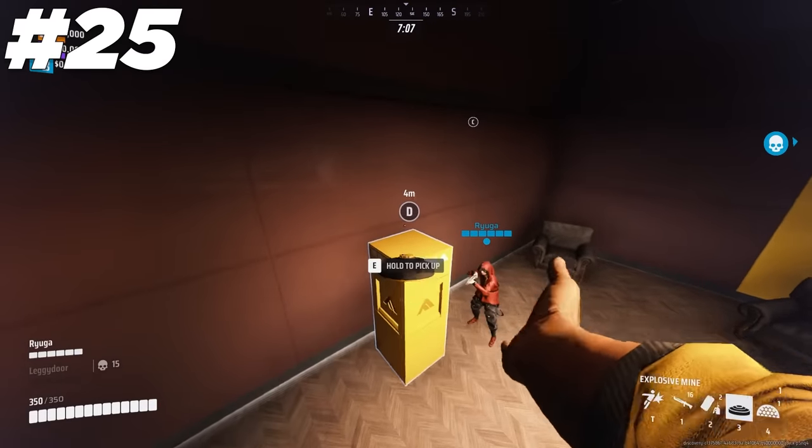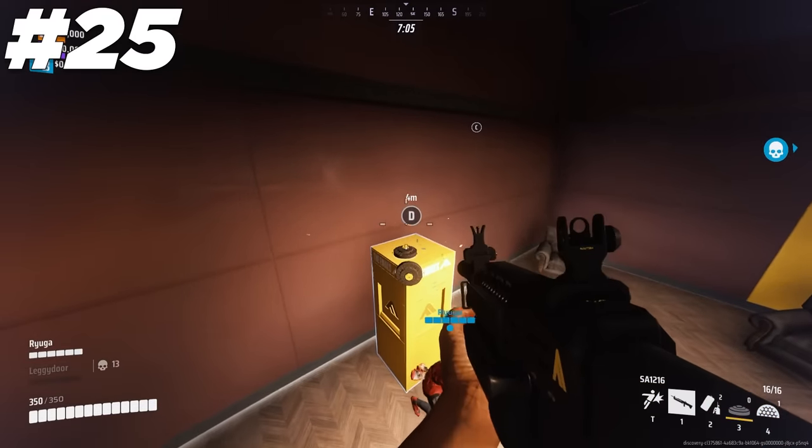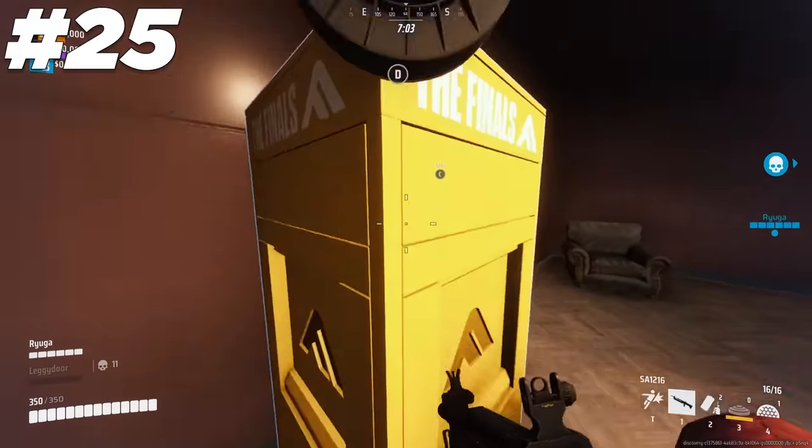You can place the explosive mine on the very top of a standing cashout to get a free kill if somebody accidentally gets a little bit too close.